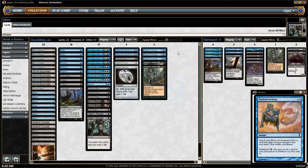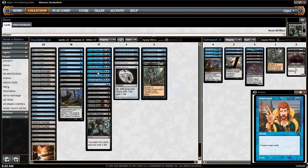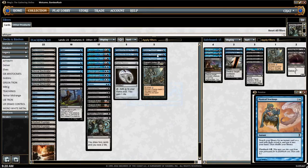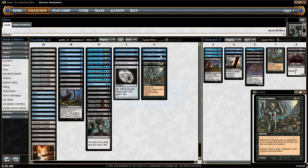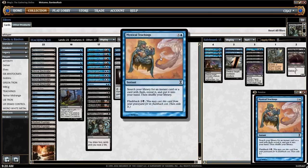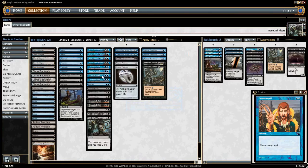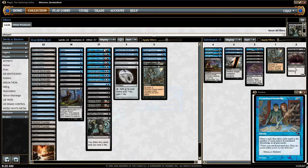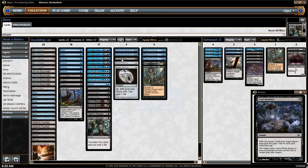One of the primary sequences I recommend with Teachings is to Teachings up a Counterspell, then flashback the Teachings to get your next Teachings. With that Teachings, you Teachings up a Counterspell and flashback to get your final Teachings. Then — wait for it — a Counterspell. And you flashback that Teachings to get whatever serves you at the time, like Accumulated Knowledge to draw 3 cards or Crypt Incursion to gain 30 life.